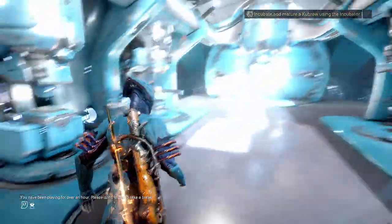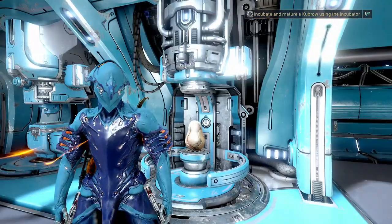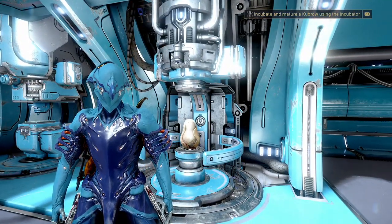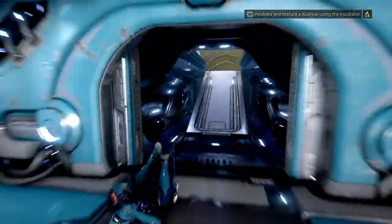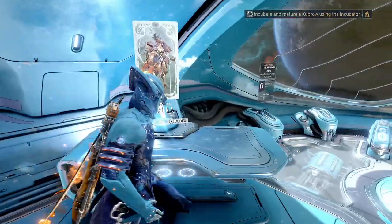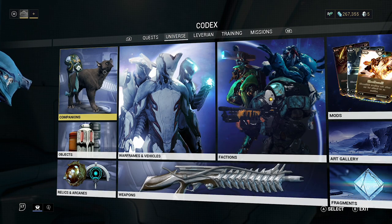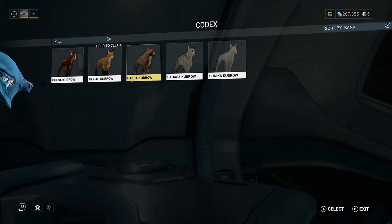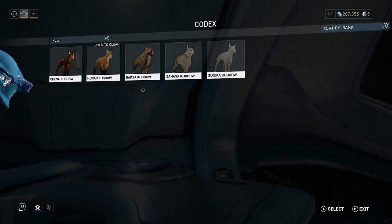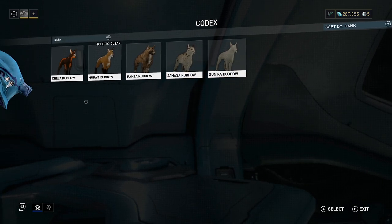I've got about 13 of them now — that's probably a good number. Just so you're aware, there are a total of six species we can get from this. Five are random. So basically, we're just going to incubate this into one of the random Kubrows. You can see them all in the Codex — come down to the Companions tab under Universe, search Kubrow, and you'll see the five different Kubrows. I'm not convinced which one is the best, but I'd say probably the Sahasa or the Sunika — they're all good for something.